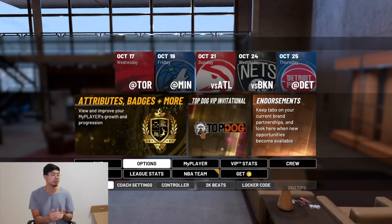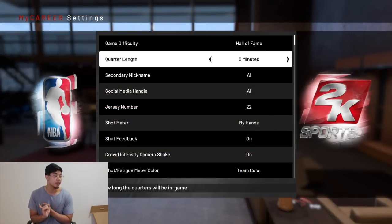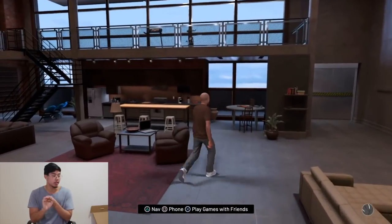Skip all that and go to Options, then Settings. Once you're in settings, change the game difficulty to Hall of Fame and the quarter length to eight minutes.